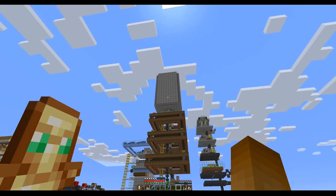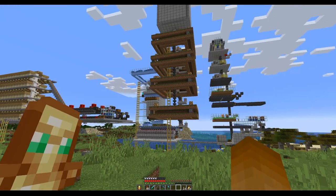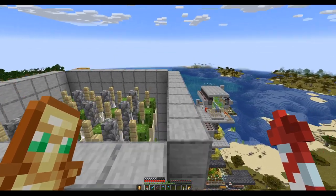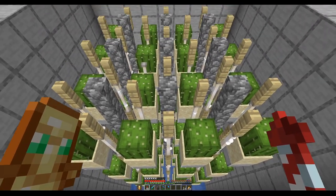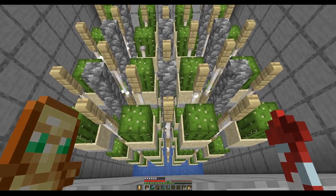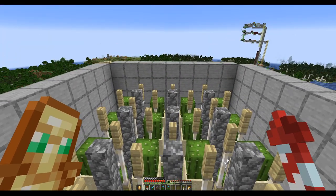With the wall around, this looks quite blocky and not so nice, but we have to keep remembering that around all these contraptions, eventually there will be a building. The more interesting view is from the top — we have four layers of 16 cacti each, so all in all we have a full stack of cactus plants. That should be definitely enough for whatever we might need cactus for.